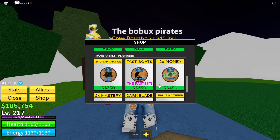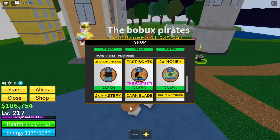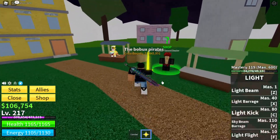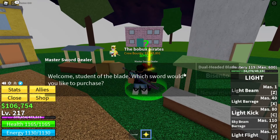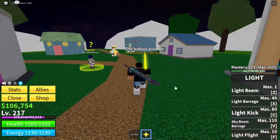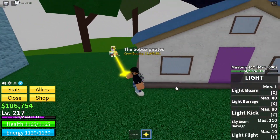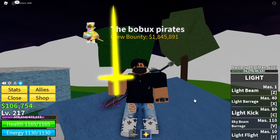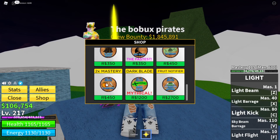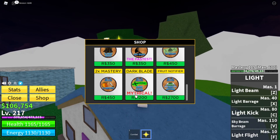Third place is two times money. It's good because a lot of fruits cost money. For example, you can get weapons from dealers — like the door-headed blade for 400k, and 400k is a lot if you are not a high level. So two times money will help a lot and make your experience much easier. Final ranking: first place two times drop chance, second two times mastery, third two times money, and an honorable mention is dark blade if you have Robux to spend.